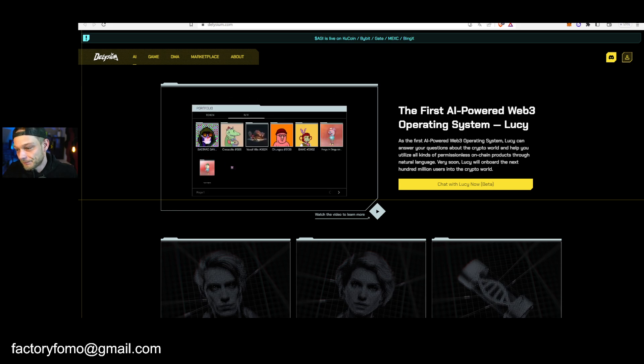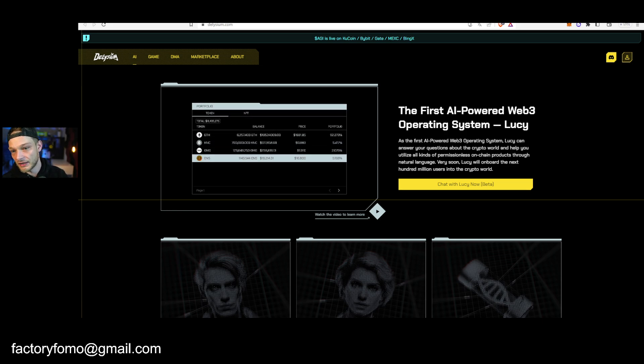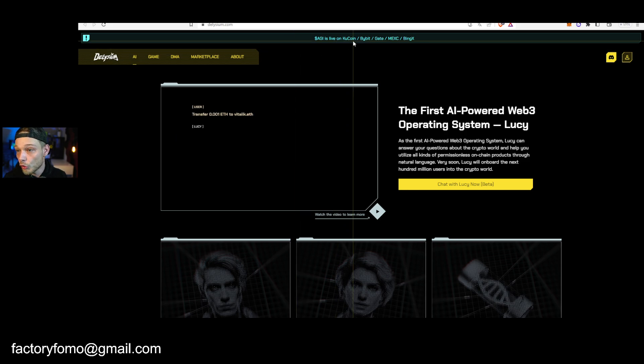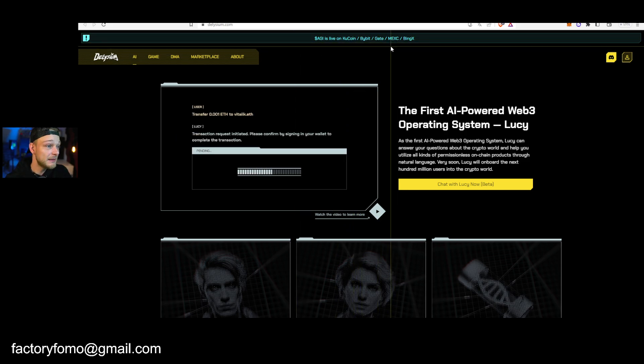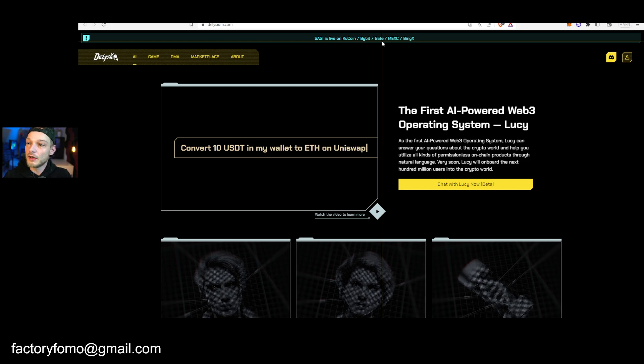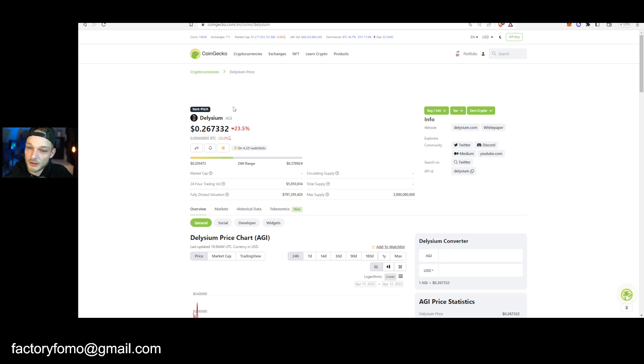This is the Delisium right here. Now let's talk about Delisium and how it all works. For the people that have bought a DMA, you can now get your tokens on KuCoin, Bybit, Gate, Maxi, BingX, and in the future there will probably be more exchanges where you can see your Delisium tokens.